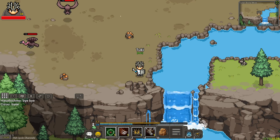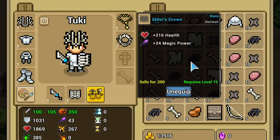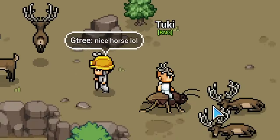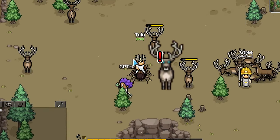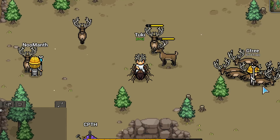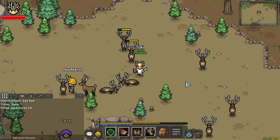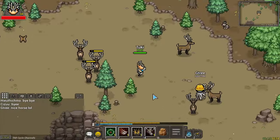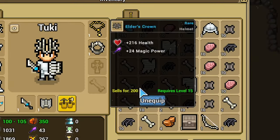The first item that you need to have in the game is the Elder Crown. The Elder Crown is one of the headgear or helmets that you will wear the longest in the game. Even though it is only level 15, you will need to wear this until you are around level 30. This item can be obtained from the Elder Stag, which is a mini boss that spawns in this area here. You need to grind that to get the recipe and then craft it, or you can also buy it from other players.